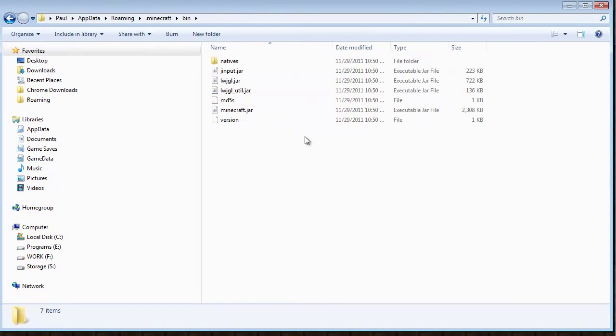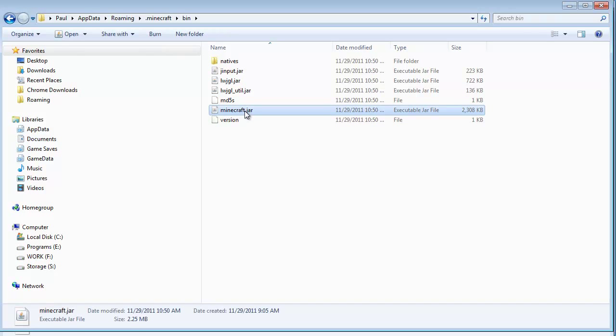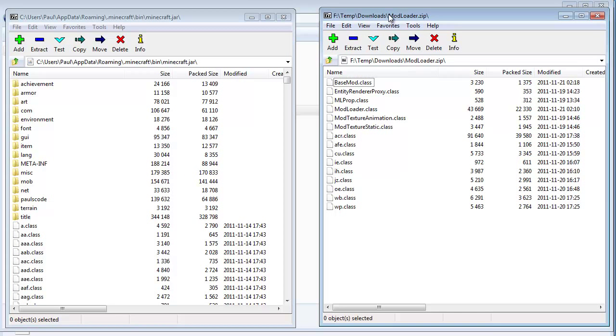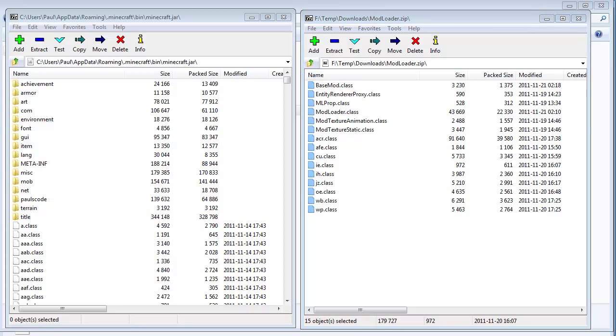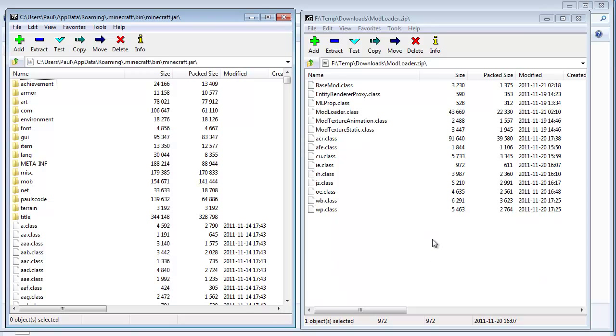This is important: you must close down Minecraft now. Go back to Minecraft and quit the game, because we need to open Minecraft.jar. Yours may just say Minecraft depending on how you have your file system set up. Right-click on that, click on 7-zip, Open Archive. If you have Minecraft running, you're going to get an error when we try copying the mod loader stuff in, so make sure it's not running. Now on the right-hand side we have mod loader, and on the left-hand side we have Minecraft.jar. We want to copy all of these files from mod loader and drag and drop them over into white space so you don't accidentally drop them into a folder. You should see a confirmation window asking if you're sure — say yes. If you get an error, you probably have Minecraft running. Now we're done with mod loader, we can close that down.